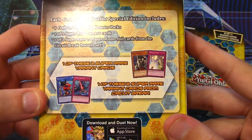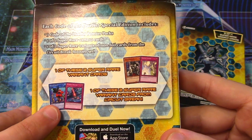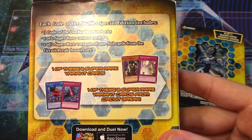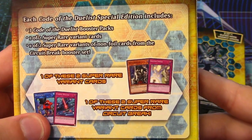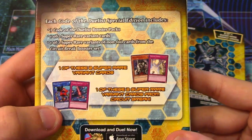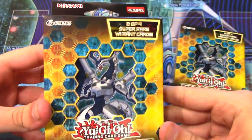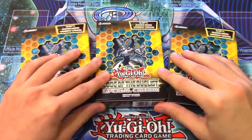One promo will be either Skull Meister or Solemn Strike, and then we're also gonna get one of the super cards from Circuit Break - either My Star Boy or Cyber's Beacon. I really don't want Cyber's Beacon, really hoping for at least two My Star Boys. Everything else I'm very excited for. Unfortunately this is the unlimited edition of Code of the Duelist.